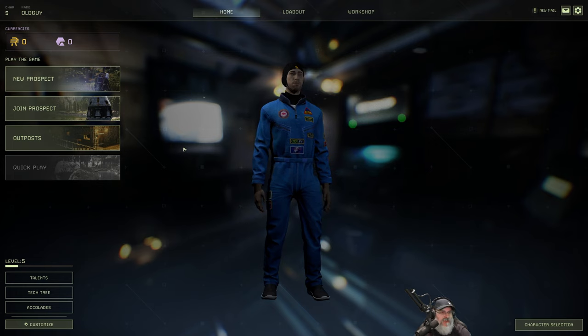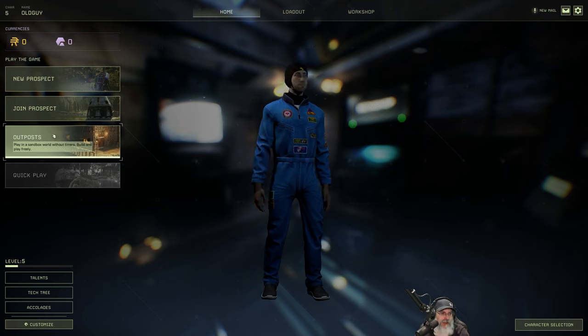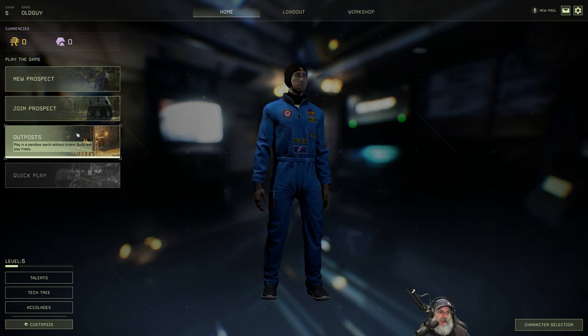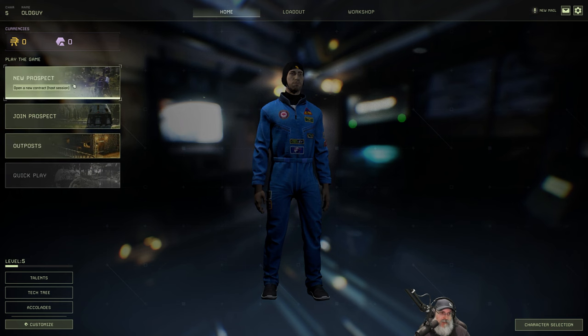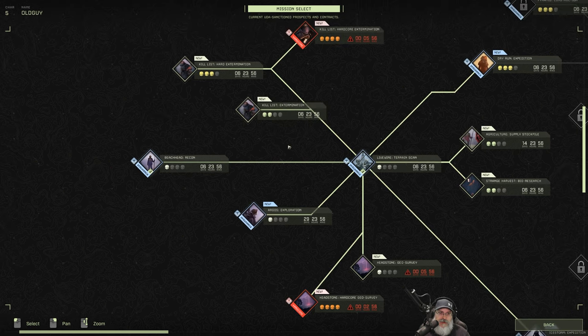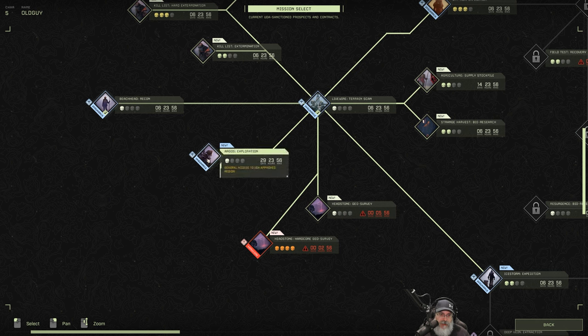So our next prospect — Outposts play in a sandbox world without timers, build and play freely. My understanding is that there aren't any enemies or animals, so that removes a big part of the game — I'm not sure I'll do anything with that unless they add enemies. Let's do a new prospect. We did Beachhead Recon. We have Kill List Extermination, which is a two-skull. We have Live Wire Terrain Scan, which I've actually done on multiplayer. And we have Argos Exploration — general access to UDA approved region, a 30-day mission. Live Wire Terrain Scan is a six-day mission.